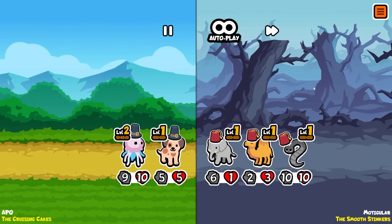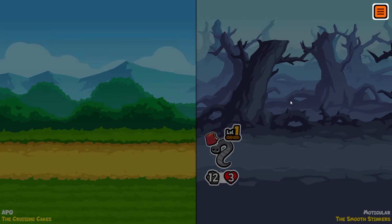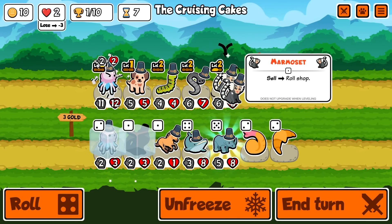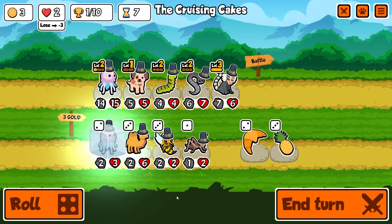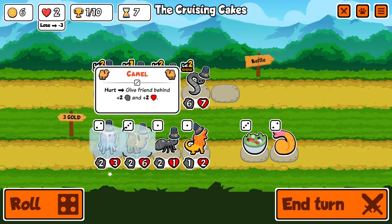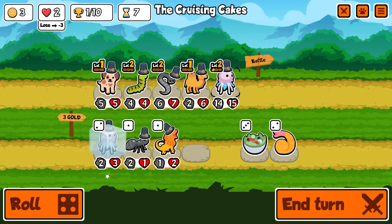One kill for the marmoset, one kill for the leech. Look at that leech though - not gonna happen. We're down to two lives, one loss and we're out. This is just not going well for me today. Level three marmoset - nice! Buy the jellyfish, can't go lower than two gold. There's the camel!